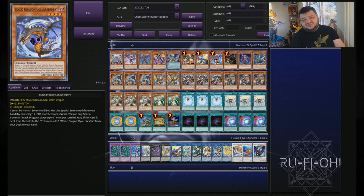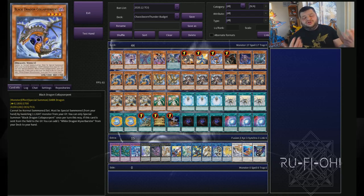We have Wyvern Burster and Collapserpent. You already know what these do - they're getting rid of lights and darks. You can recycle them a bit easier now in Chaos Space and things like that, so you can continue to get the most out of them. Of course, it's not quite as good as having them at three-ofs, but one-ofs are absolutely fine. They still get the engine going, and if anything, you're not likely to open multiple copies, which can be a bit bricky at times. Really, really important to this kind of deck - an absolute must include set of cards.